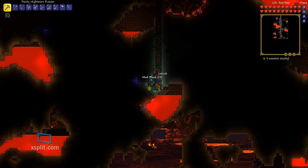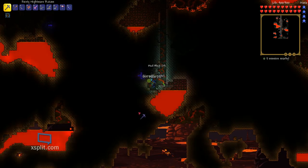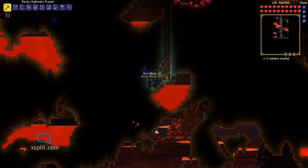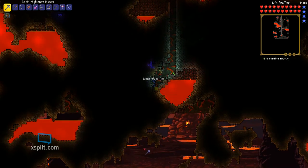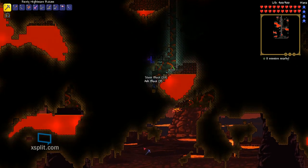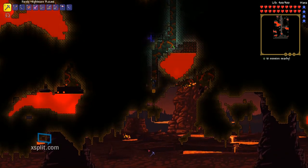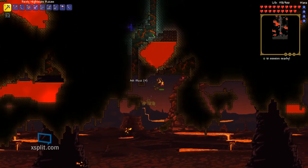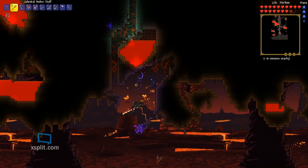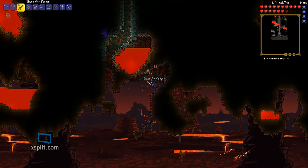Let's just drain this lava. And here we are in hell. It's taken about 15 minutes, I think. Nothing interesting has happened. Well, that was nice. I think we should end the episode soon. We just built the hellevator, and maybe next episode we could explore hell.